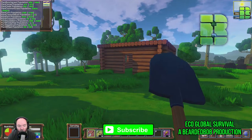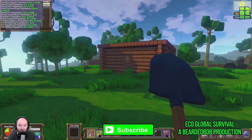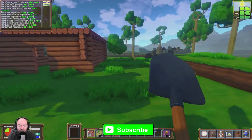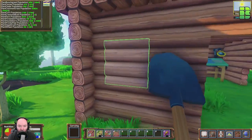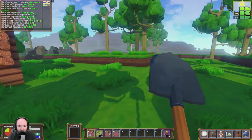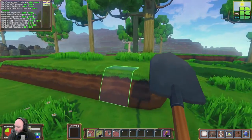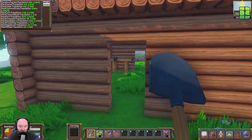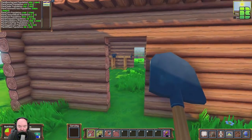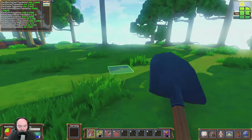Hi and welcome to another episode of Eco Global Survival, this is part three. We're on alpha five and we shall carry on. I've still got a giveaway going — I think it ends Wednesday the 10th of November, so check it out, it's on part two. To enter, it's in the description.